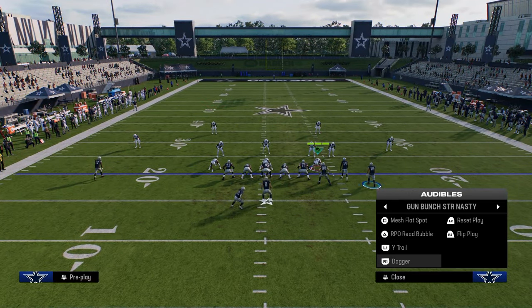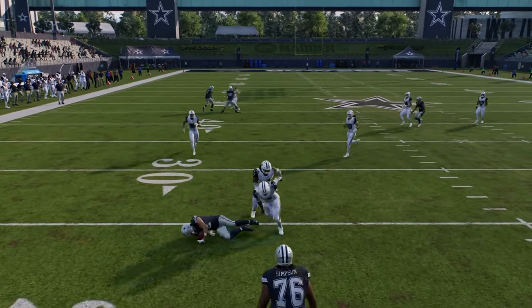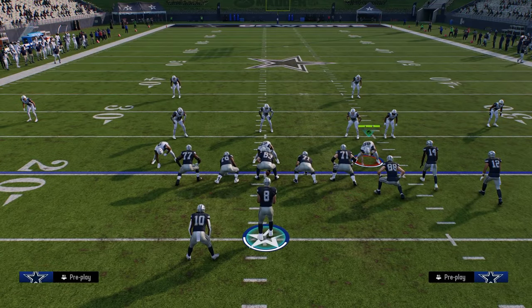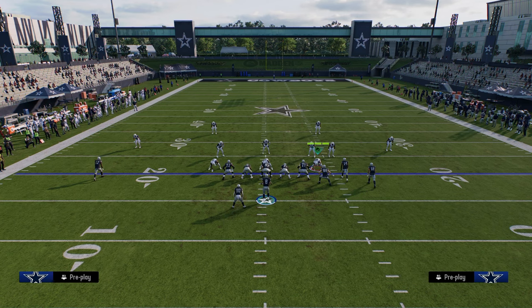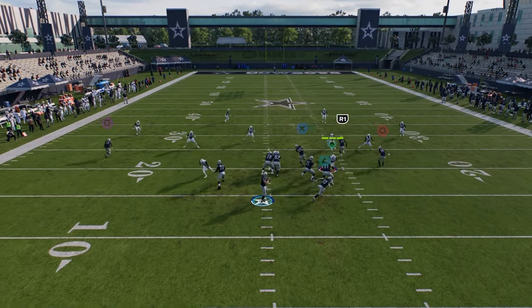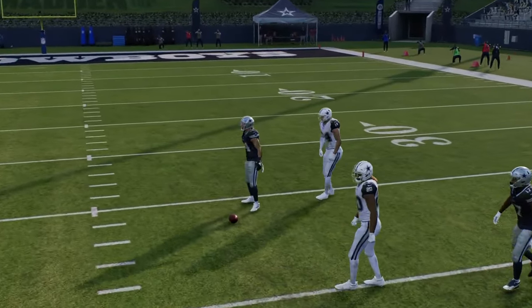Of course, you have all the Bunch Nasty stuff we like to do. Go to dagger, put the tight end on the post, snap the ball. You're looking at your high-low in the middle of the field. Notice the yellow zones are going to drop out a lot. I'm dead serious — you want to make them have to respect the under-center. This is what makes Colts good. Being able to make them respect my underneath passing is what makes Colts really, really good.